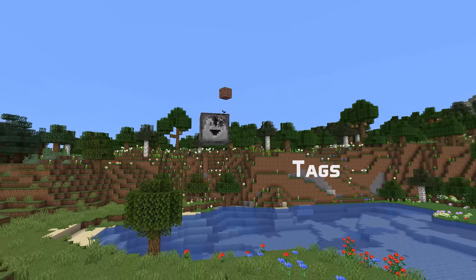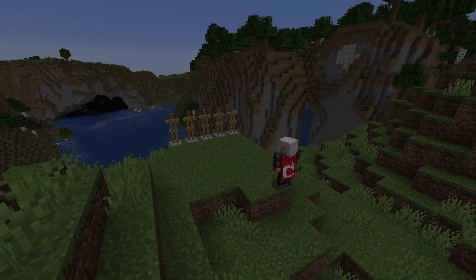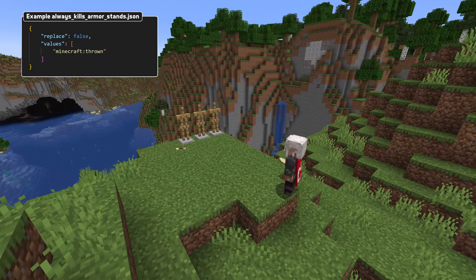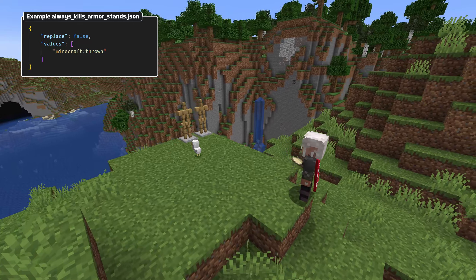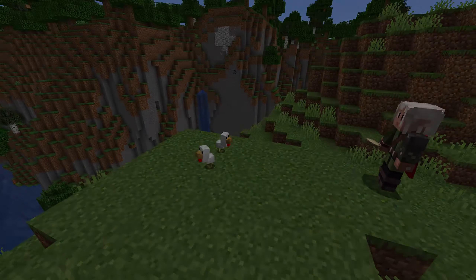The only real change in this version is a new damage type tag, always_kills_armor_stands, containing all the damage types that instantly break armor stands — like is normally the case for arrow damage, for instance. In addition to that, this version contains further stability fixes including crash fixes.